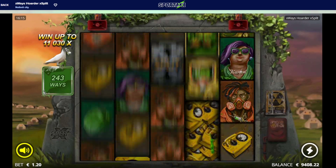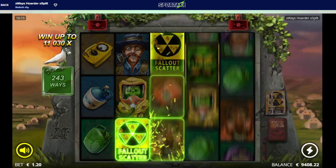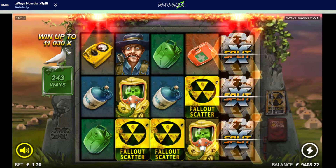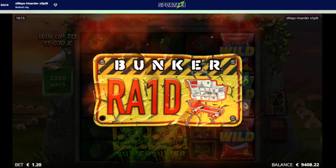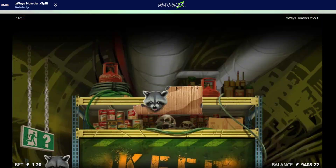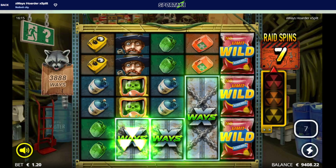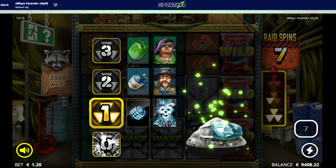X-Ways Hoarder - let's hoard up the big wins! All the way up top - oh my god it's all the way down there. Okay, at least we got one in the middle. Two down below, one in the middle. Let's get that X-Ways. Every time we drop one it's gonna be an extra spin.